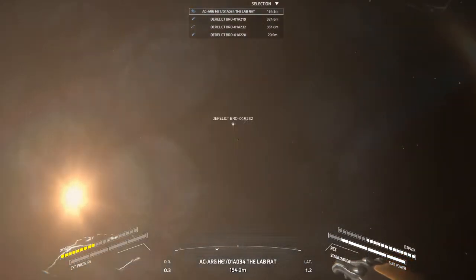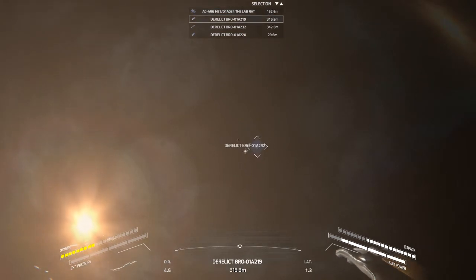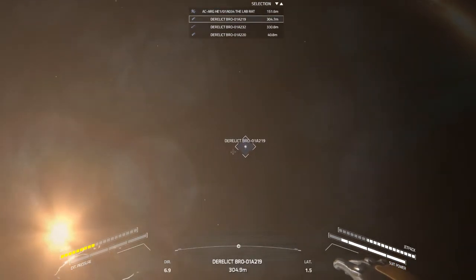Let's get out of this one. A servo motor — can I get an upgrade? Reduces power consumption by 50% — I like it. All right, let's go to the next derelict. My outpost is still there. We've got 350k to go — let's check these ones out quickly.